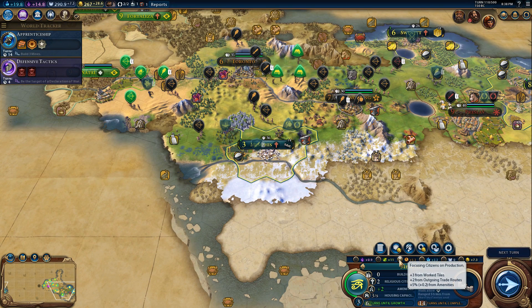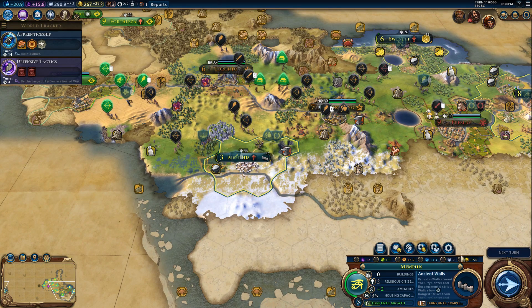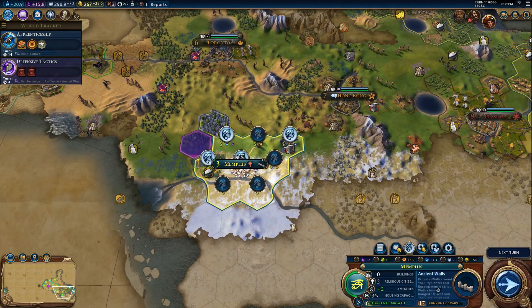Can I actually rush the walls? I can get it down to 14 turns, but that affects science and culture. Let's leave it for now. Let's see what we're working — it's not bad. We'll be working the mine soon and that'll boost production.